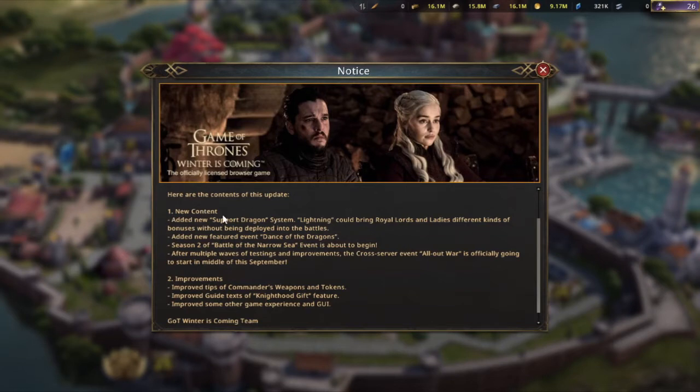The new content added to the game includes a new support dragon system and a new support dragon in the form of a lightning dragon. We will take a look at how it works, how you can get it, how it's upgraded, and how the support system is supposed to work. They have also added the featured event Dance of the Dragons, which ties in with House of Dragons that's airing right now. These are a series of events coming to the game, which we'll also take a look at.